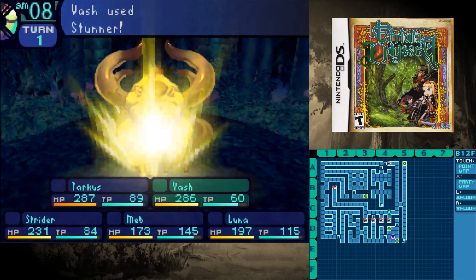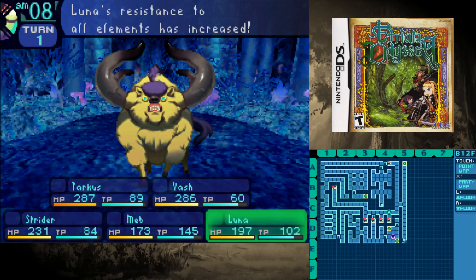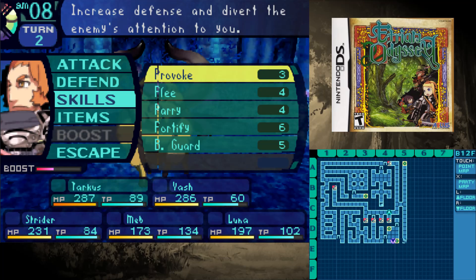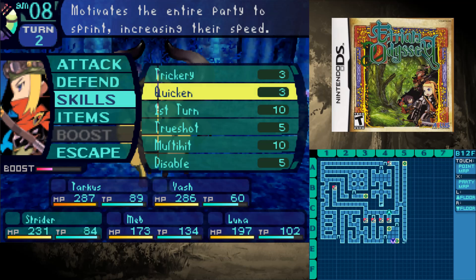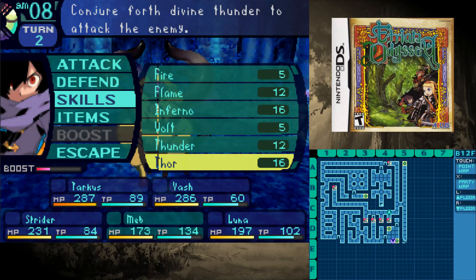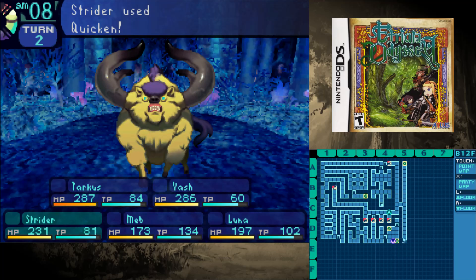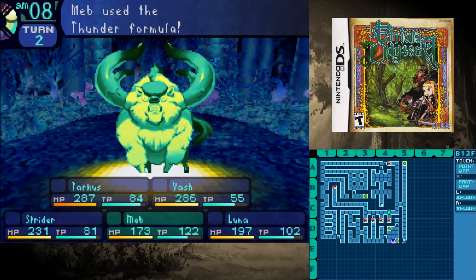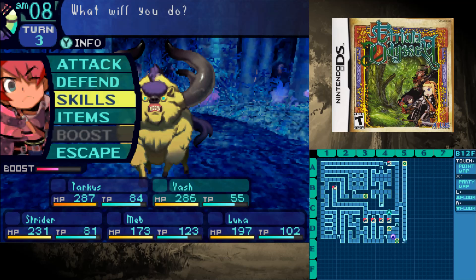It's charging! Skills — Backguard — try and stun it. I'm going to quicken everyone. See if thunder does more damage. I'm going to ask you to defend, I guess. Oh, he stunned it! Nice. It is stunned, so we just wail on this fucker. Alright.